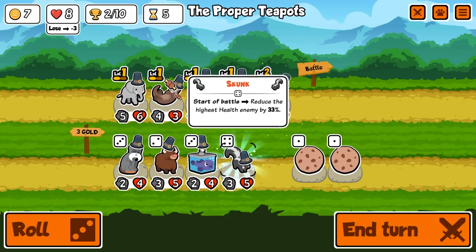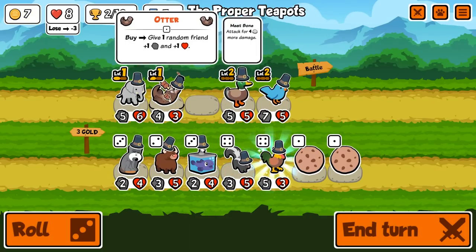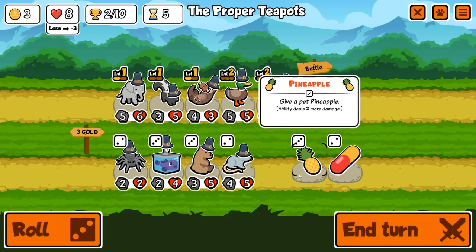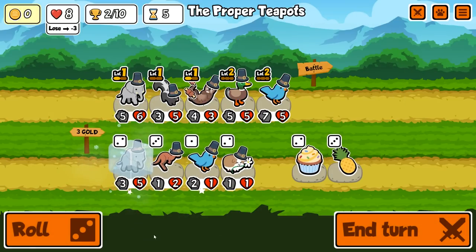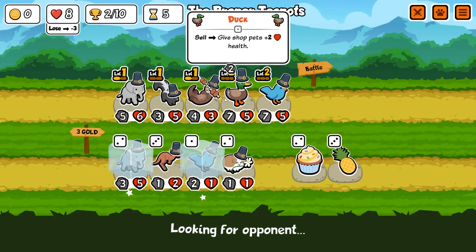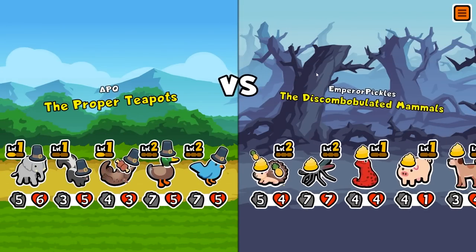Level two bluebird, we get a skunk, level two duck. This is not what I was going for. I don't want the rooster today — we did the rooster the other day. There's also nothing good here. There's an elephant we can get level two off. There's another bluebird. I probably should move the otter to the front since the otter's the one with the meat bone. I think this might be a bit of a dead run.